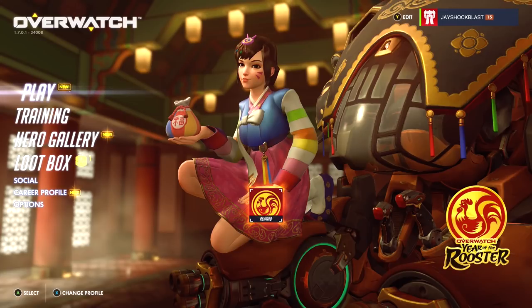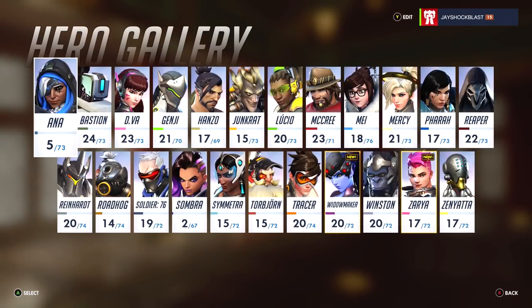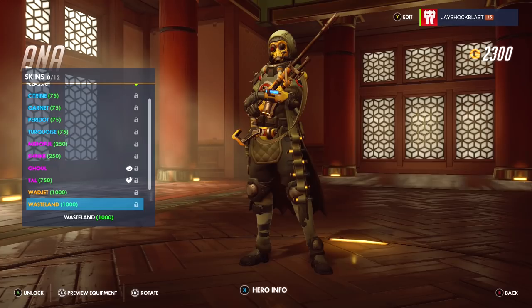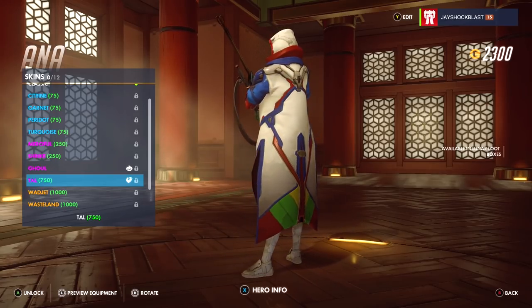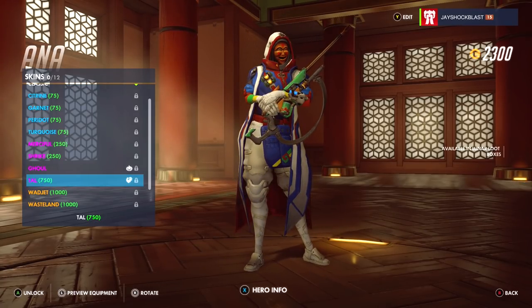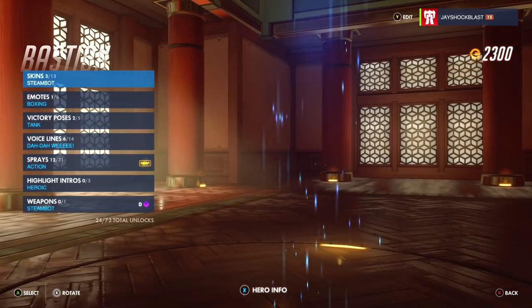I also got a reward — a little icon. Before we open boxes, let's take a look at the new skins. Ana has one; if we go into skins, she has one right there — it's called Towel. Interesting. We'll go out of that. Bastion has one too.